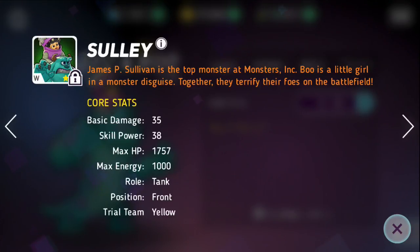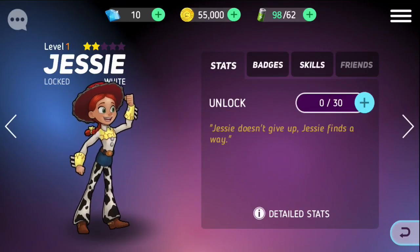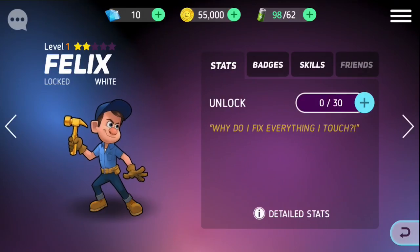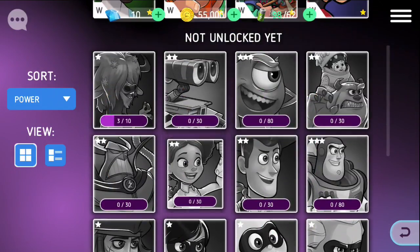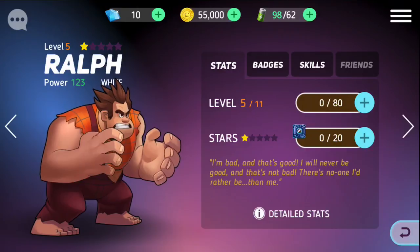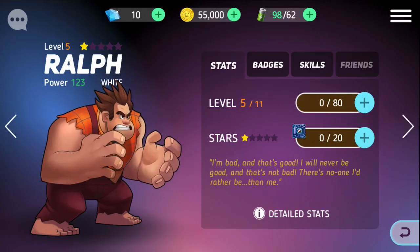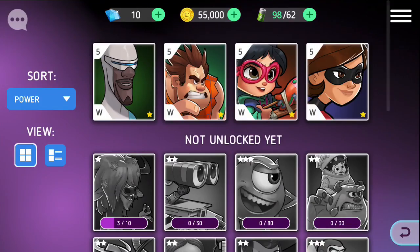Looks like Sully is going to be a tank. Jesse is damage. Felix — I thought, no, he's a tank. I didn't know Felix is a tank. Nick is damage, his base damage is 46. Jesse's base damage was 91, so I think we're gonna go with her. Or another tank. But we already have him, and his base damage was only 20, but his max HP is 715 right now. Sully looks like he might be a really good tank. So it's gonna be between Sully or the damage dealer.